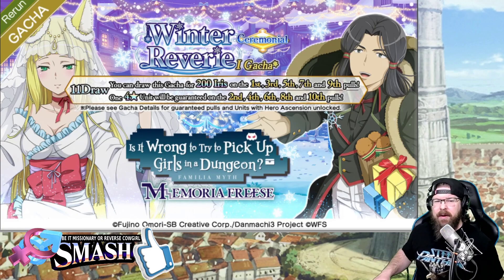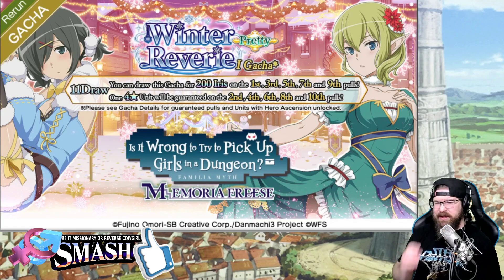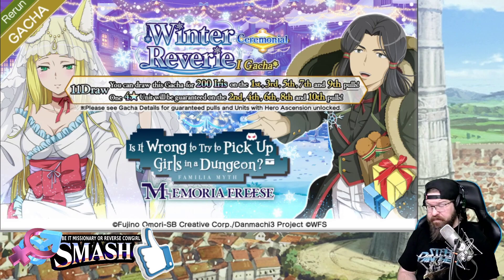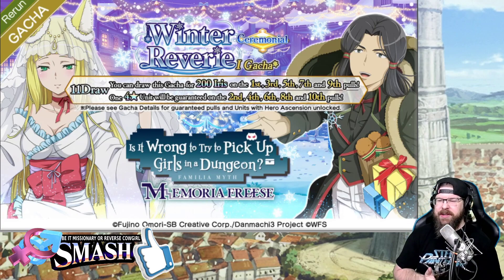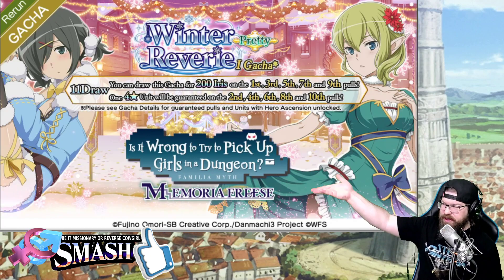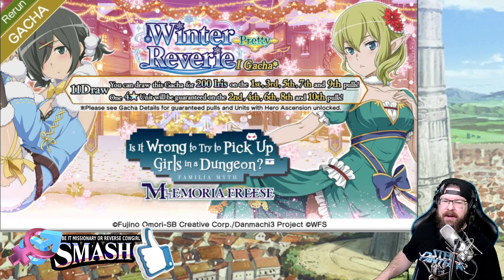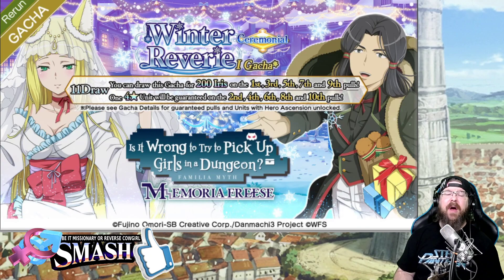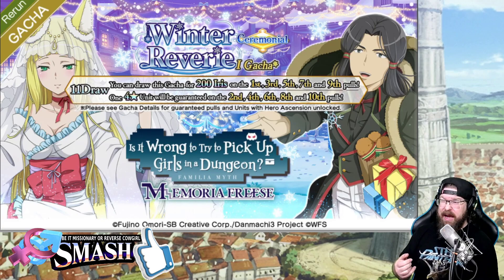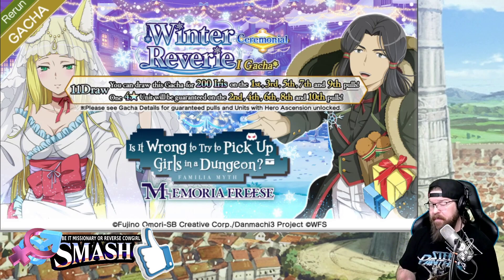I believe there are 3 units per banner. I believe Haruhime and Ryu — actually, I take it back, I think it was Miyaj — I think he was the one that was on both banners, but it doesn't really matter. Odds of pulling what you want are pretty darn good. Think of it as the Haruhime banner and the Chigusa banner. You're going to get way more use out of Haruhime, but we'll talk about this when we get all the rebalances and information tomorrow. I would not expect any changes to her, except maybe a little bit more magic — that's probably about it.